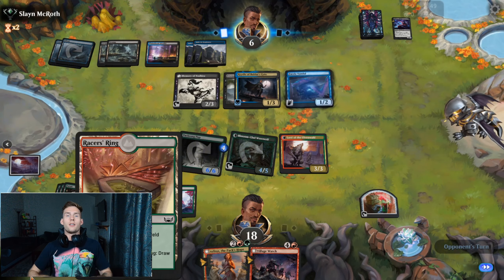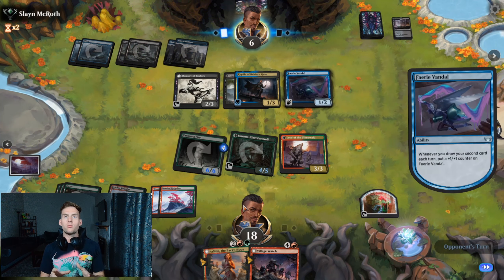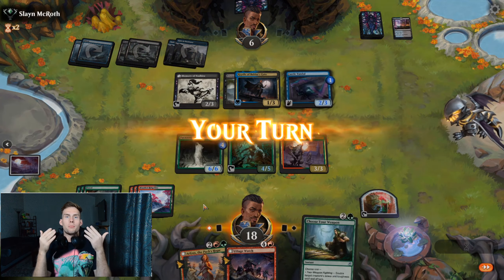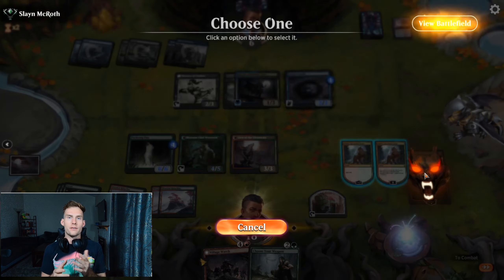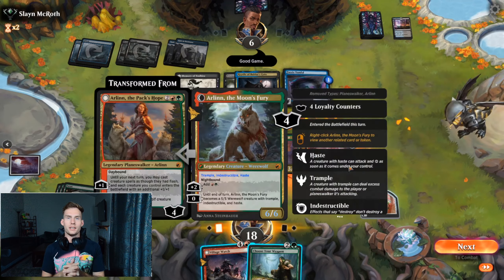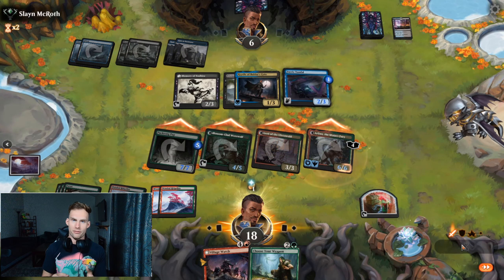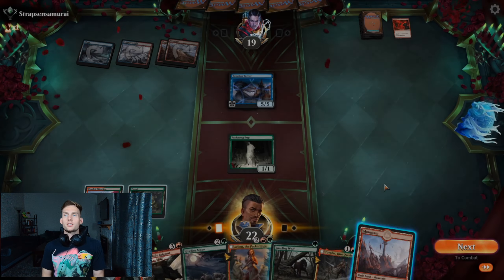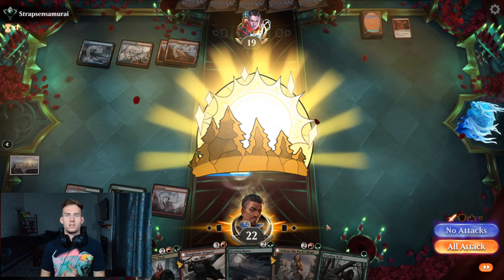Thanks to all of the instant-speed damage modifiers and direct damage in this deck, there are a lot of creative ways you can close games out, but the most reliable one is just dropping Arlin during nighttime. Being able to put a 5/5 with Haste, Trample, and Indestructible on the field is basically a Mortal Kombat finisher to most decks when you already have the advantage. Now that you get what we are trying to do here, let's move on to Lesson 2.